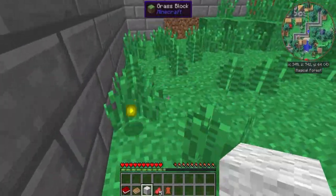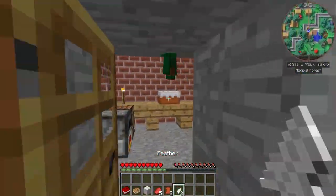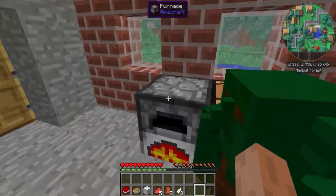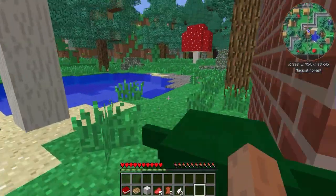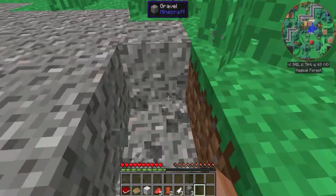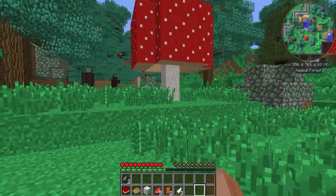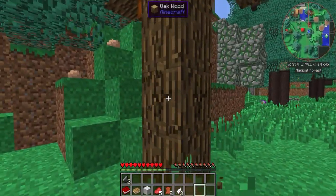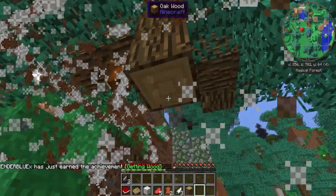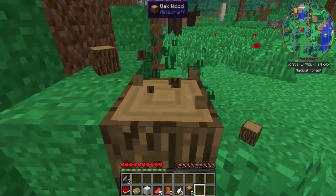Jakby ktoś nie rozpoznawał — może ktoś nie zna się na modach. Tu mamy domek z Roguelike Dungeons. Tu mamy fajnie, bo mamy piecyk już na starting crafting table. Bardzo dobrze, mamy gdzie się schować. To mi się podoba. I mamy żywir — świetnie. Słuchajcie, trzeba się dostać do wioski, koniecznie. Tylko muszę mieć kiloś najpierw. Co nie będzie takie proste. Fajnie, że Magical Forest jest obok i w ogóle mnóstwo rzeczy.